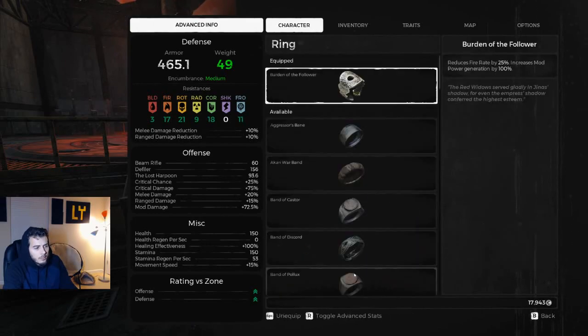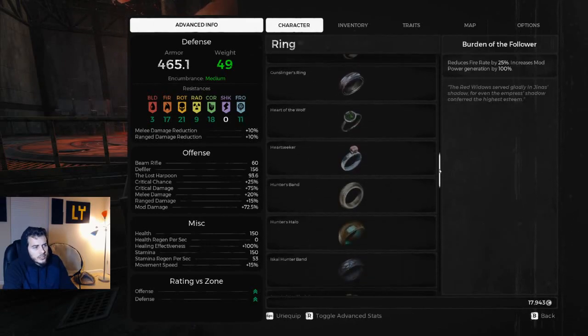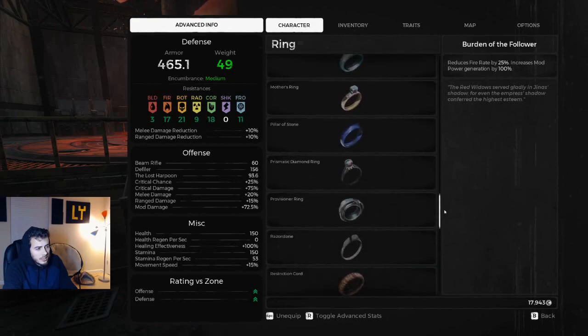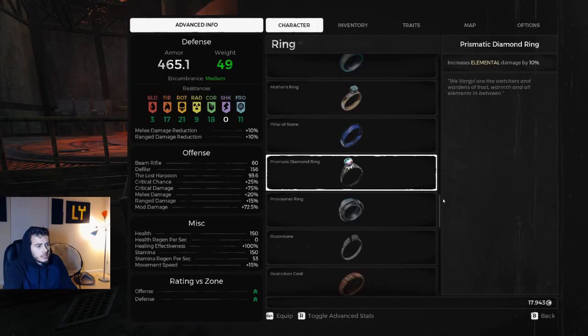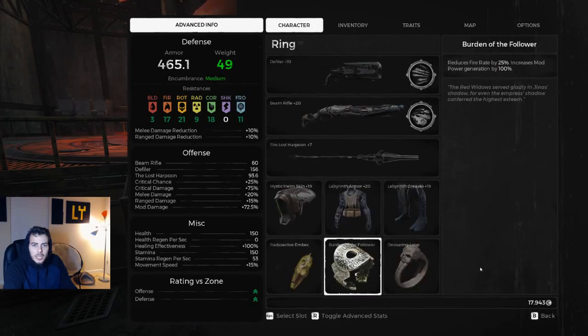You can run with Radiant armor, and you also have options such as Prismatic Diamond Ring. Overall the build was good and it was fun. I love the name, I love the look of running with the bandit armor — it felt awesome, it looked awesome. You did kind of feel like you were playing Fallout, so that's bonus points in my book. There are some areas of improvement as far as armor selection, and the Burden ring is kind of hit or miss.